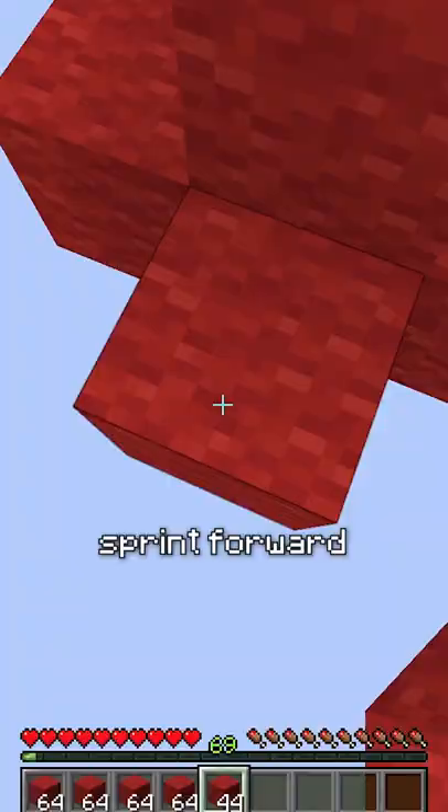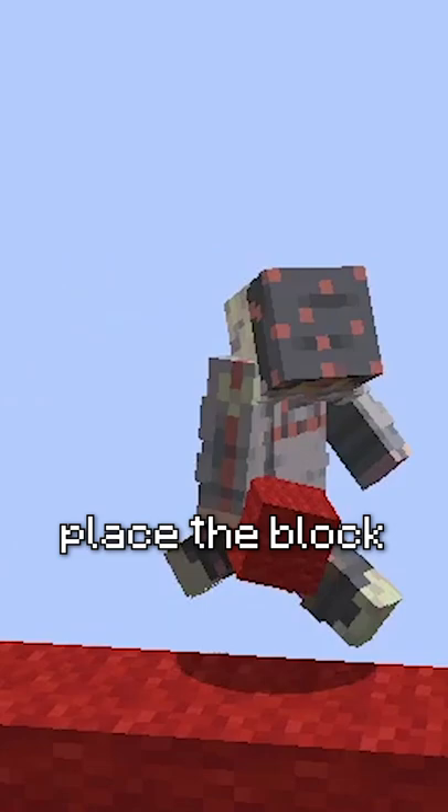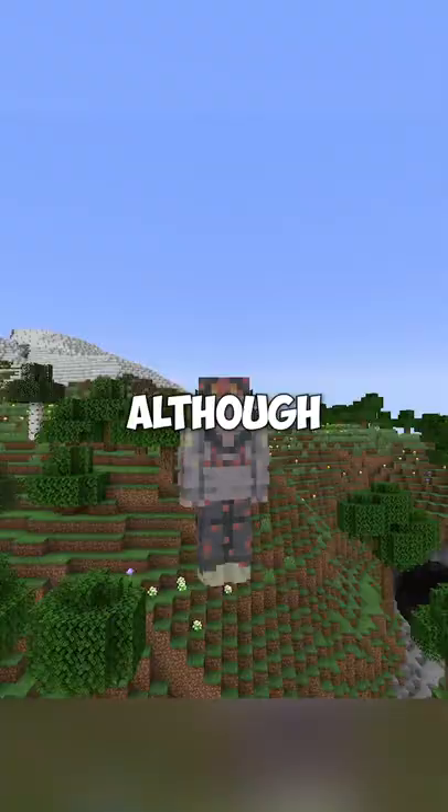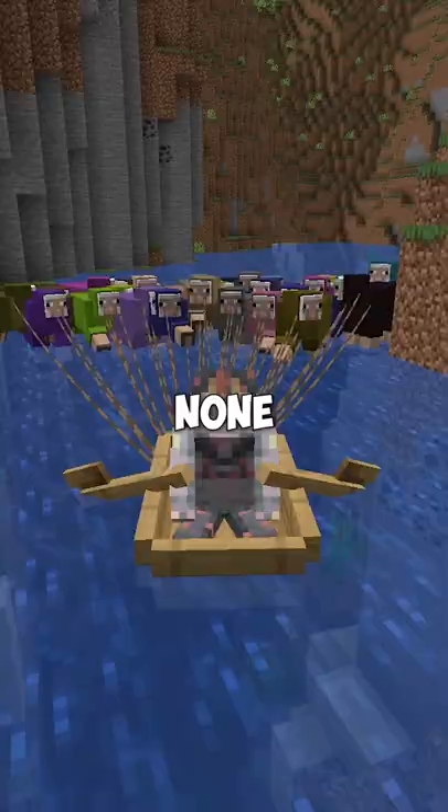Derp bridging is legit scaffolding where you sprint forward and snap your head to place the block, getting 4.95 blocks per second. Tele bridging is even faster, getting 5.24 blocks per second. Although these are fast, none of them are close to the new fastest way.